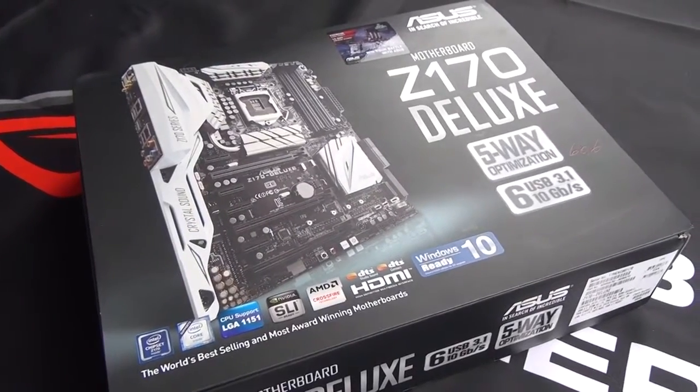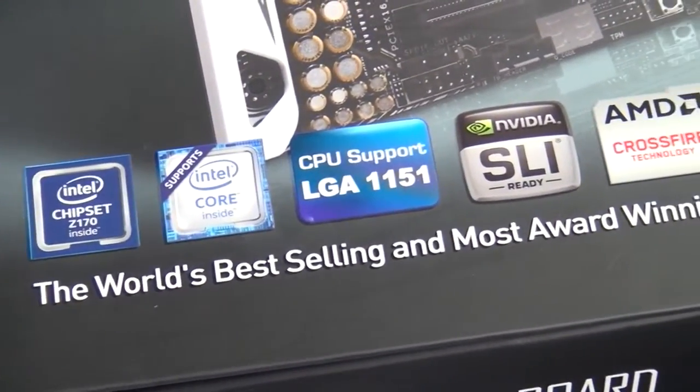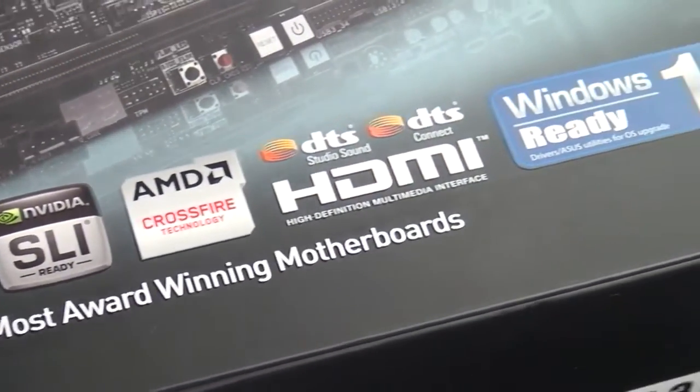It's unbox o'clock and that means it's time for another unboxing. This time we stick to PC components and we have an ASUS motherboard, more specifically the Z170 Deluxe motherboard - a more gaming-focused piece of tech. Every PC gamer knows that a good PC rig starts with a good foundation in the form of a quality motherboard, and the Z170 is just that.